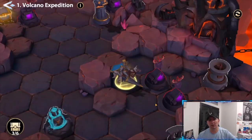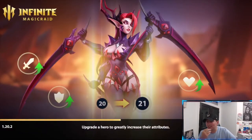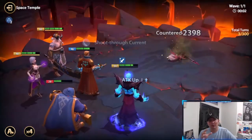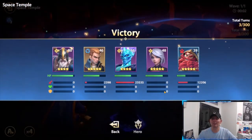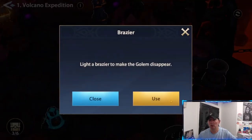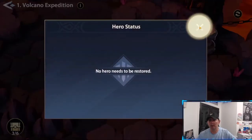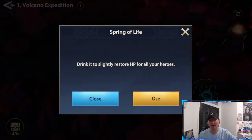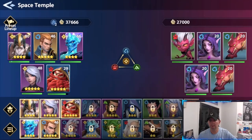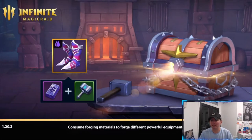We're going to get five summons total out of this dungeon — maybe six — from the chests. This is the dungeon aspect of the game and there are multiple dungeons, which is very cool. One mechanic here brings heroes back if they've died, and another restores HP for your heroes. We have just a couple more battles left.